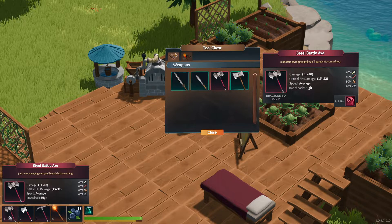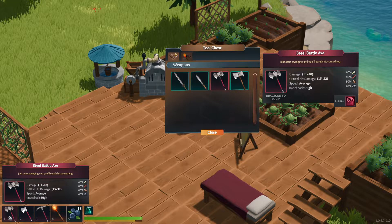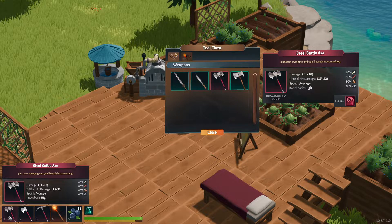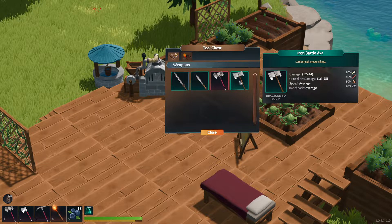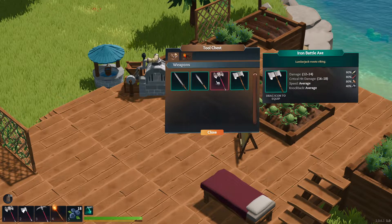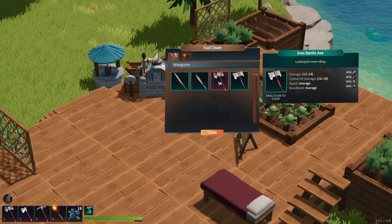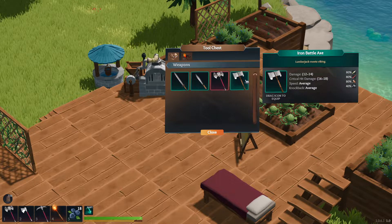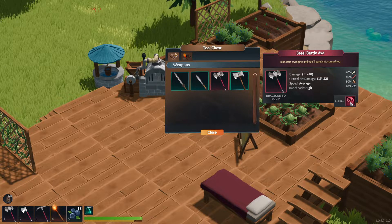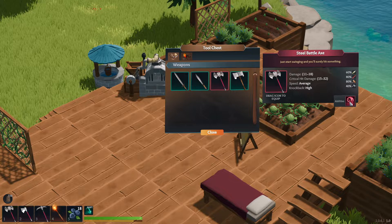Let's try and put you down here. So this one does 11 to 18 damage. You just start swinging and you'll surely hit something. So 11 to 18 compared to 12 to 14 — the minimum is actually higher for this one, but the max is also higher. And then this one does 16 to 18 compared to 15 to 32. Wow. It also has like an ability.